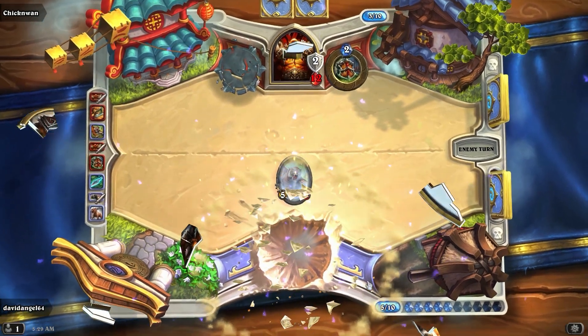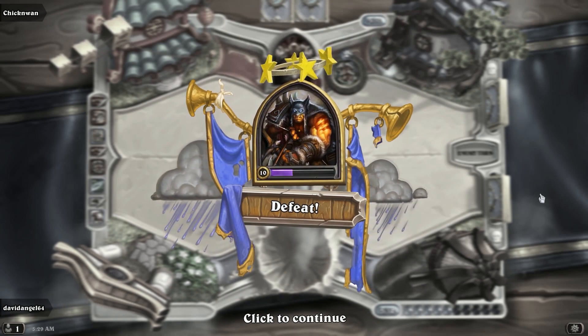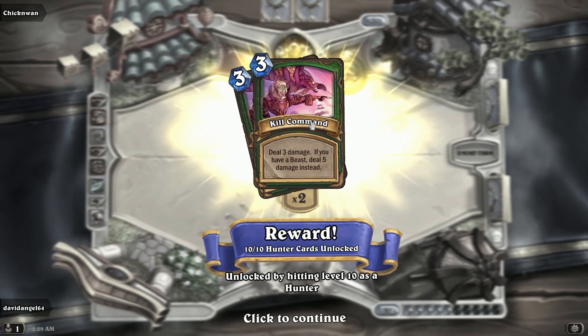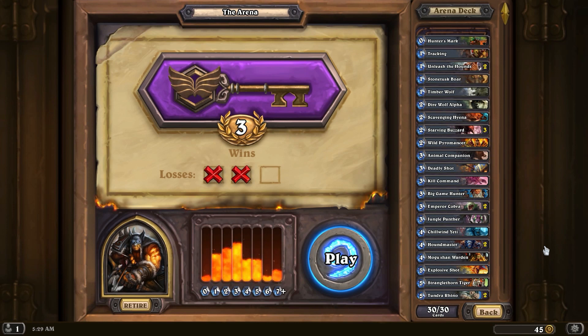I realized last turn I made a slight mistake by not hitting him with my hero power. Level 10 — I think that unlocks the last set of basic cards for the hunter. Kill command — really kind of an essential card for a hunter deck. So we're at 3 and 2, going into the next match. Thank you.